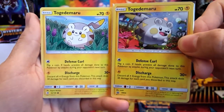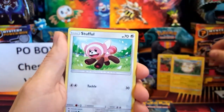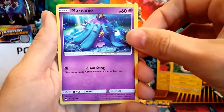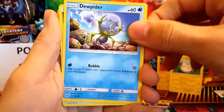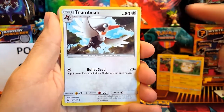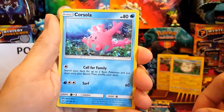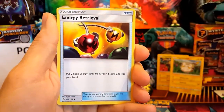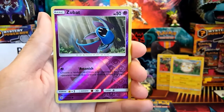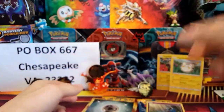Togedemaru is looking out for his little buddy! Perfect example of what the cards actually look like side by side — the promo and the actual card. We have a Stufful, a Mareanie, a Dupe Hider, a Metal Energy, a Drumbeak — I don't pull this card as often as I should, it's only an uncommon but I don't pull it very much. We have a freaking awesome art Corsola, an Energy Retrieval, and a reverse Zubat.